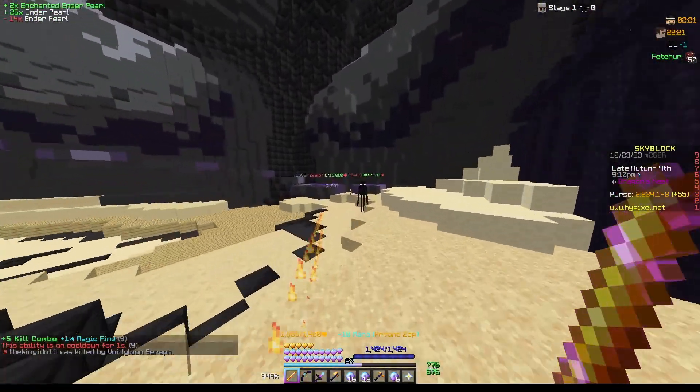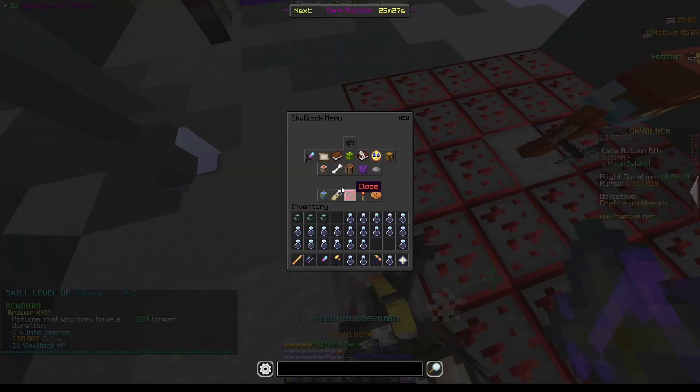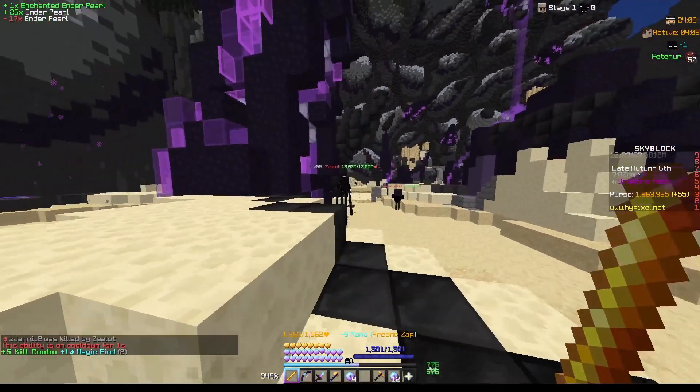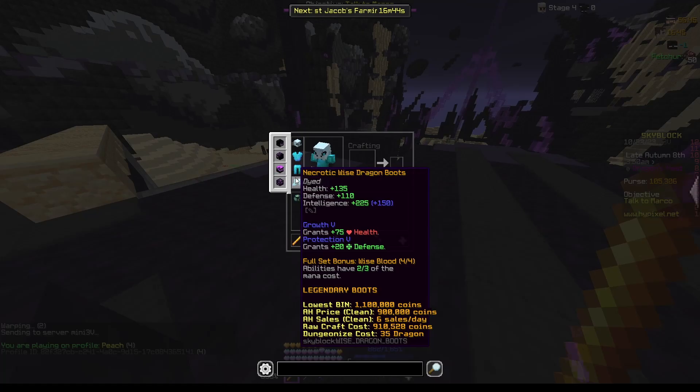Alchemy level 22 and sheep level 65. I think I might end up getting wise dragon armor pretty soon because when I want to go do slayer I need a better set for outside the end. There we go — I think my health and defense are pretty much the same.